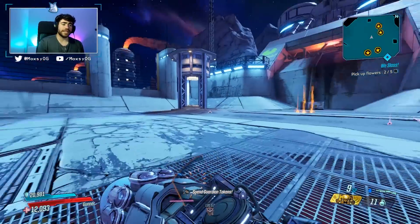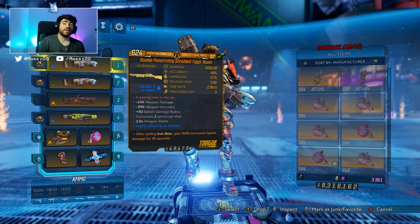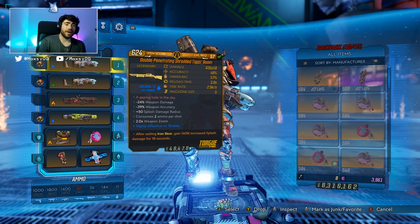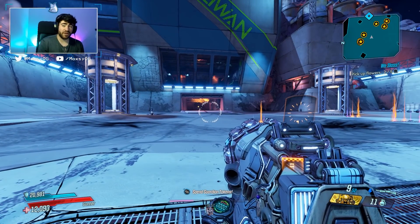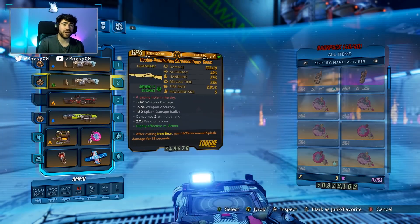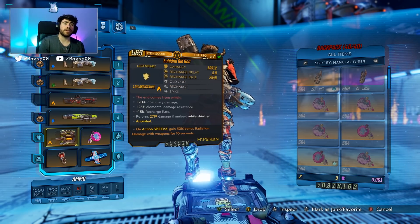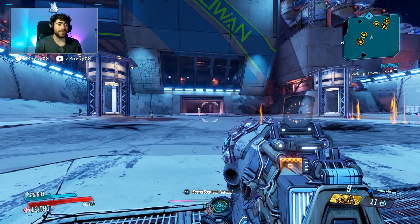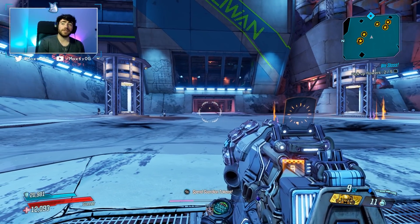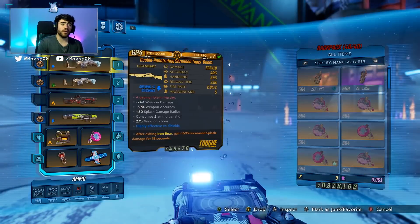It has a very low magazine and we'll be talking about that in a second. When used properly with enough elemental anointments and a x18 variant, this weapon can become a very, very strong weapon, which I genuinely didn't think it could be because I hated this weapon. I've been using this on my new Minesweeper Moze build, which is going very well, and I'll probably be showcasing this weapon as one of the main weapons because it works amazingly well with Minesweeper.